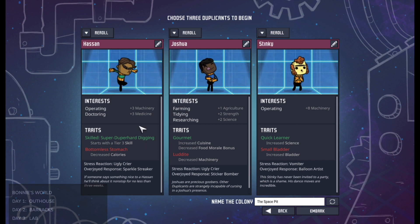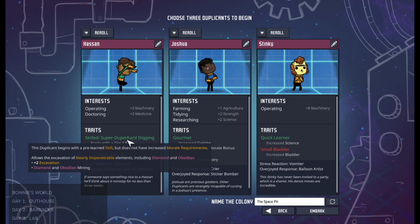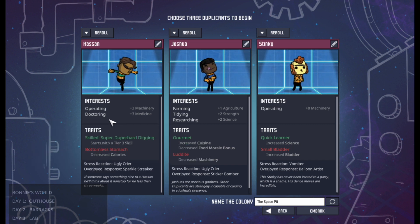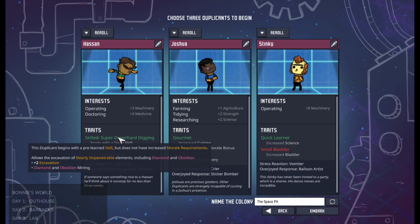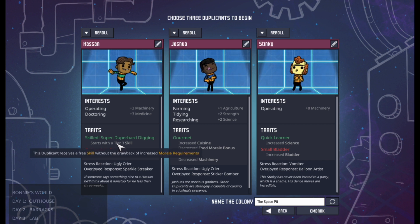So in the case of Hassan here, he's really good at super duper hard digging — he actually starts with a level three digging skill and it gives him a plus two excavation bonus. So he actually gets a skill bonus boost for this trait but he doesn't like it. Maybe I want to match his interest to his traits. In this case there are only three levels of a skill and since he's already starting with the highest level it doesn't make any difference if he likes it or not because he'll do it anyway.